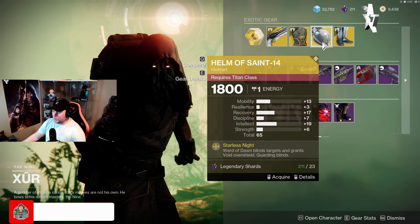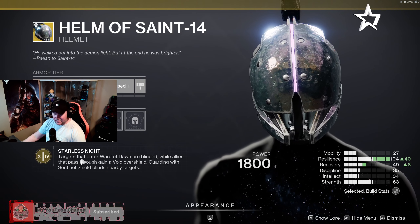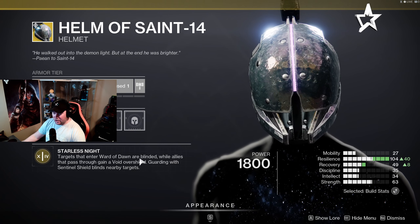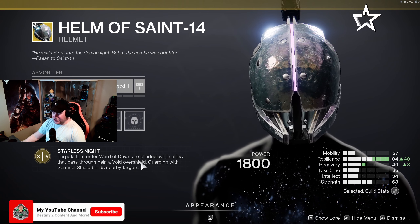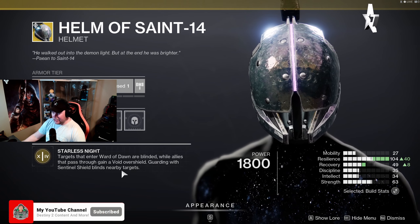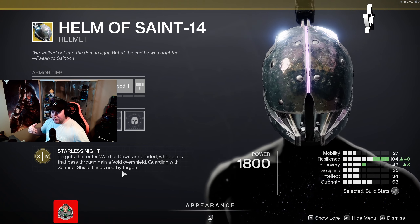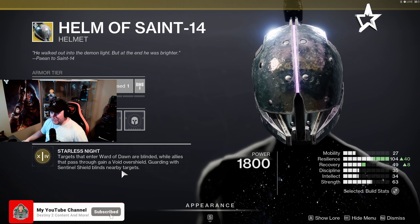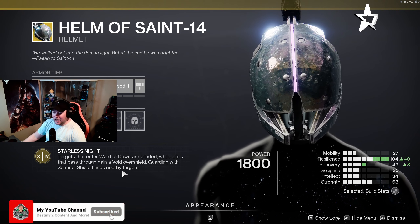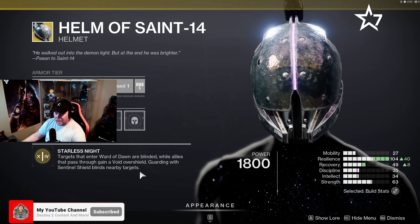Moving over to the Titan this week, we've got the Helm of Saint-14. If you're running that Void subclass, definitely check this out. The main perk is Starless Knight — targets that enter Ward of Dawn are blinded, and allies that pass through gain a Void overshield. Guarding with Sentinel Shield blinds nearby targets. So throwing up that bubble will blind anything that comes inside it. If you're running a glaive, you can beat them while they can't see you, and throwing down your shield also stuns nearby enemies.